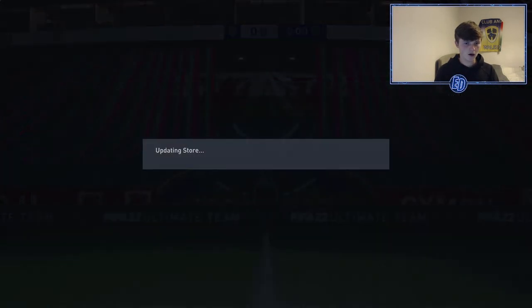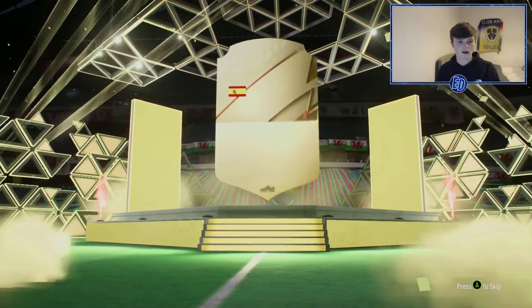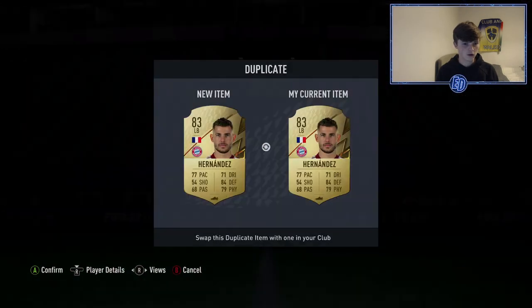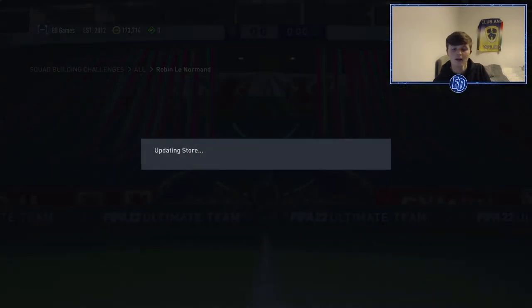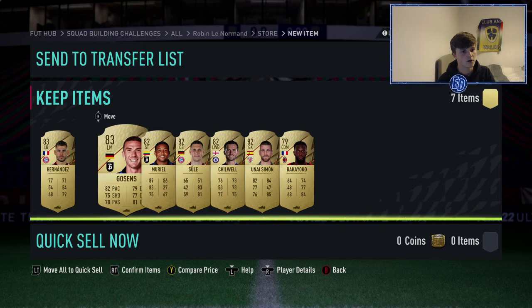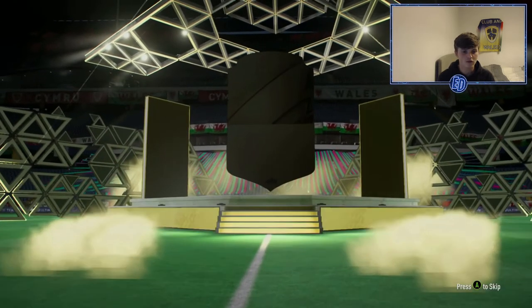Hopefully don't pack too many untradeables in the 100k pack. Hopefully a rule-breaker Foden, Davies, or Suarez — one of them. It's not even a walkout — we can forget that. It's going to be 84, literally what it says on the tin, 84 or above, and we get an 84. Tons of duplicates probably — oh, inform Ben White! 12 duplicates — I'm going to have to do a gold upgrade. Put them into Robin Lenormand, an 82-rated squad, which was easy to complete out of those players. Got that guy for free basically.